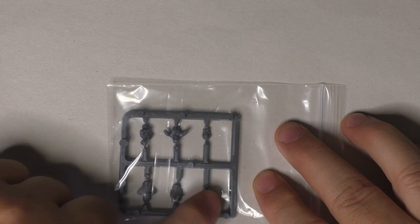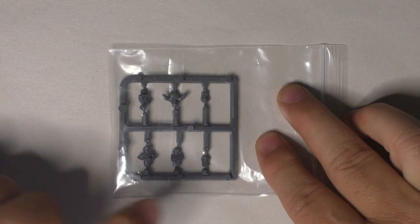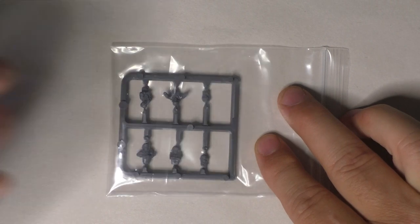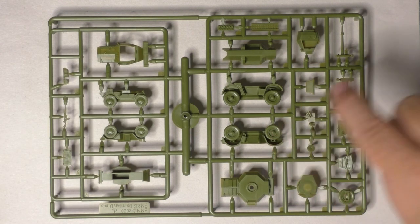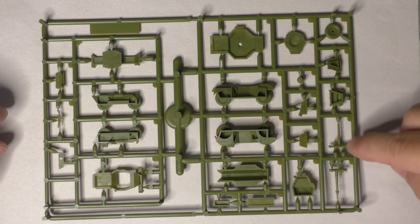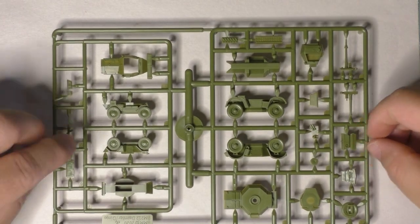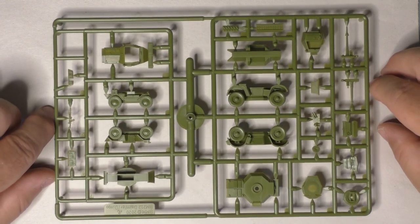Second, we have the crew members for the vehicles — six crew members to paint and install on your vehicles, so you have a choice of what you prefer. Finally, we have two sprues, completely identical. We have the Dingo here and the two-pounder Daimler here. Here are the details from both sides: your regular gun Little John, the two-pounder, the Little John, two two-pounders, and the Dingo with its machine gun.